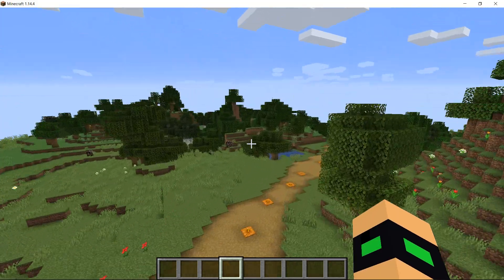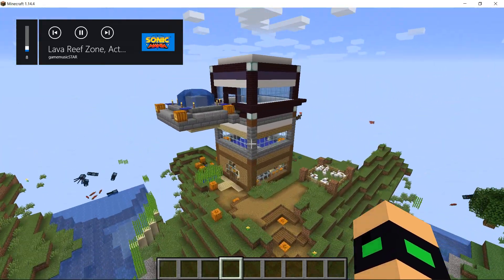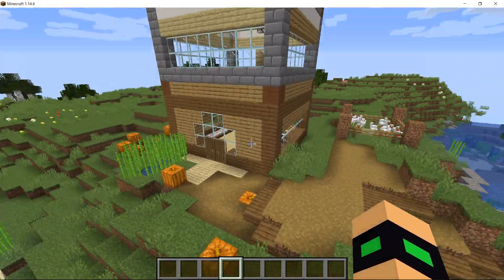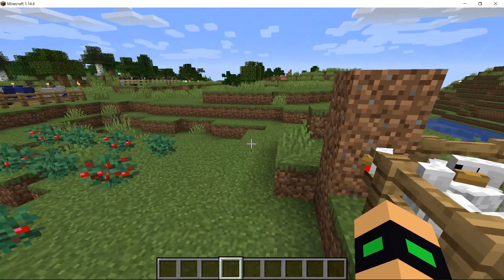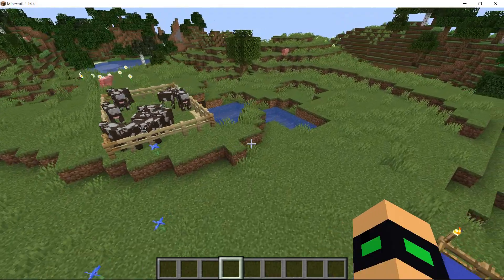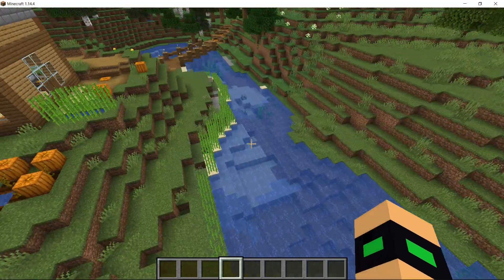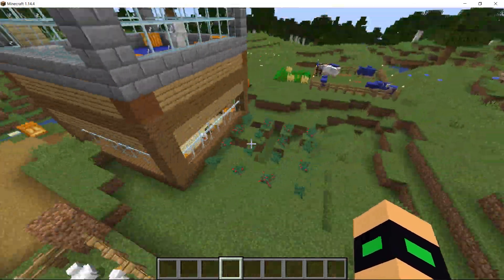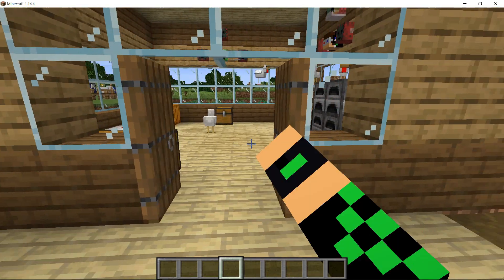Now let's go to my house. This is my house and this is the first floor. I have big farms — well, I don't have a lot of farms, and the reason for that is because I live next to a river. I have a lot of fish, so that's my food source. And also pumpkins are my food source — I'm having a lot of pumpkin pie and cake. I also have a lot of chickens.